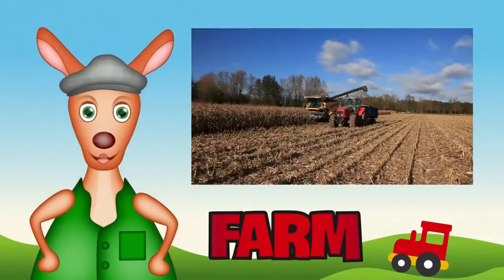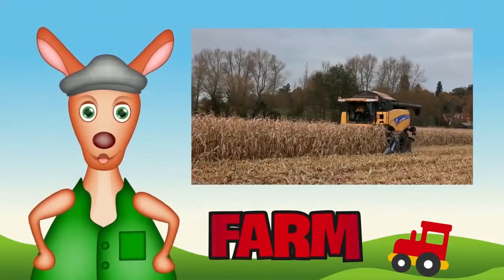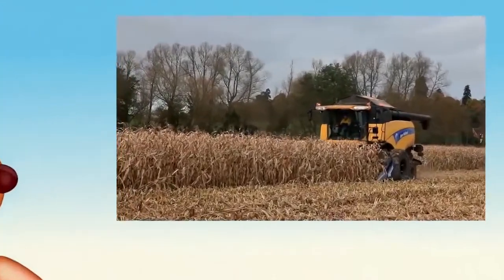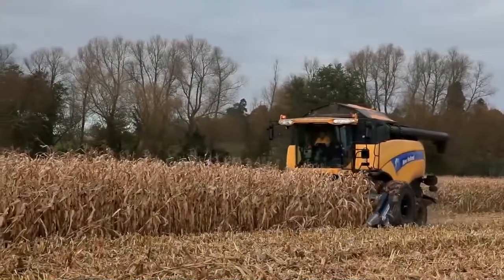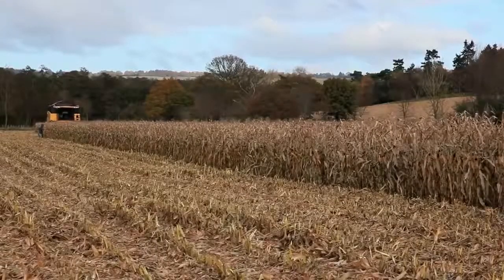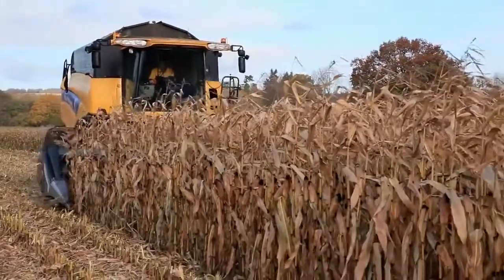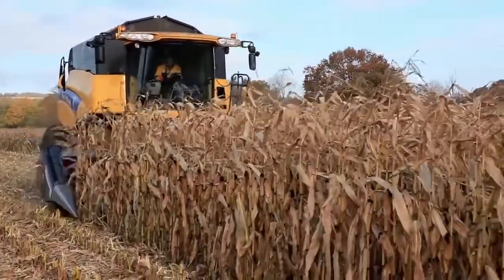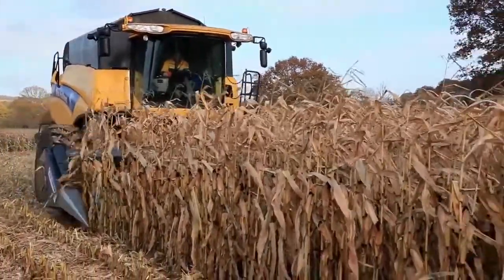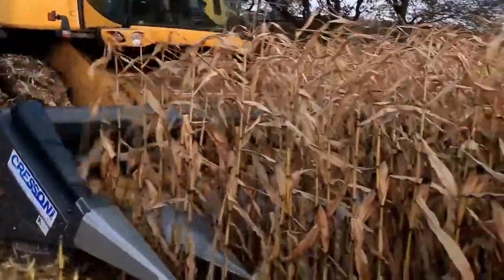Good day, girls and boys. Reggie Roo here. Today, we're going to a farm. Have you been to a farm before? Here's a farm with a large field of maize — it's ready to harvest. The farmer uses a big yellow combine harvester to collect the rows of maize. Can you see the silver pointy section at the front? That's the header.